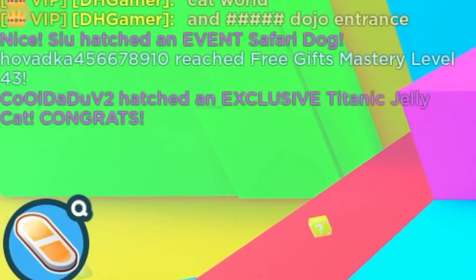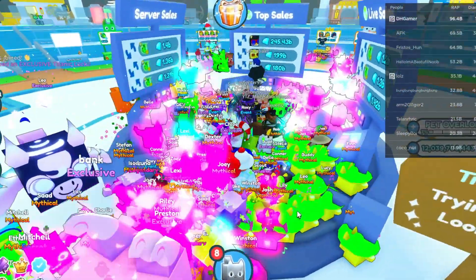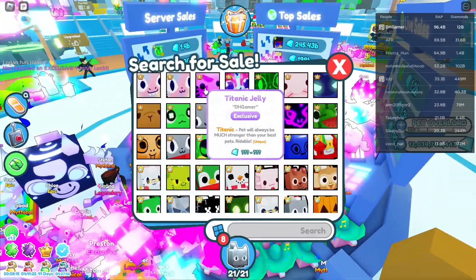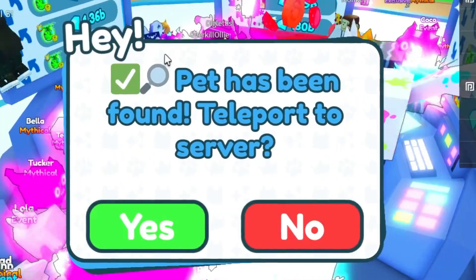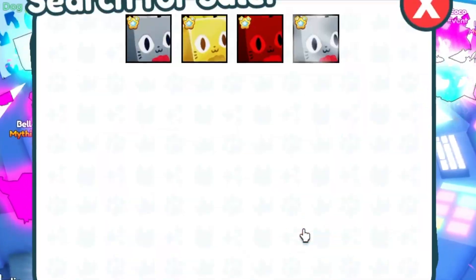There's another titanic jelly. Here is a control panel — it's a giant control panel. You can search for a pet for sale. A huge chef cat pet has been found — teleport to server. So you teleport to their server.